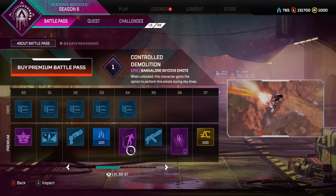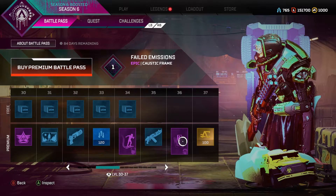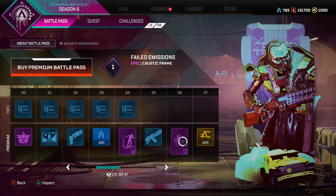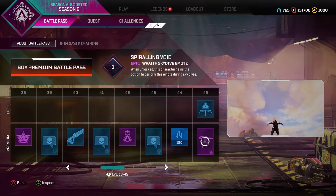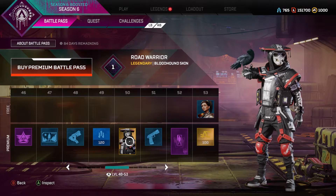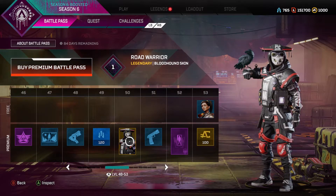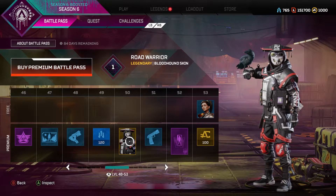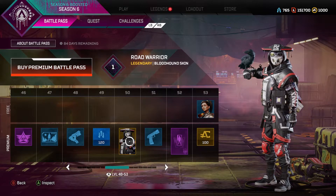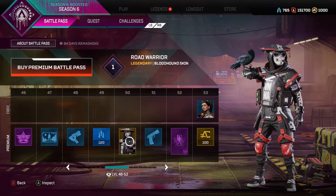I need a skydive emote for Bangalore so that's cool. A Caustic frame — none of these frames are really intriguing me. Another Wraith one — okay, that's kind of badass, I like that. At tier 50 we got the Bloodhound skin that everyone's hyped about. It's a cool skin, I just like the Pathfinder one more. This one gives off really big Taskmaster from Marvel vibes, I'm not even messing.